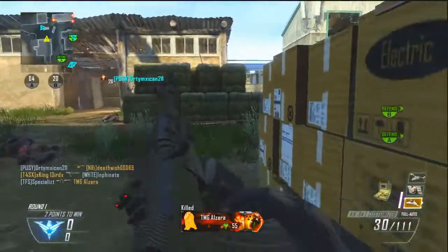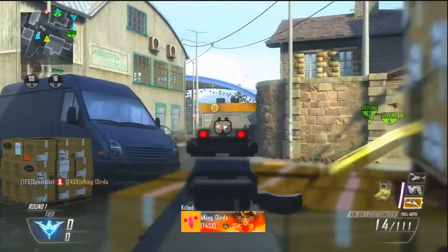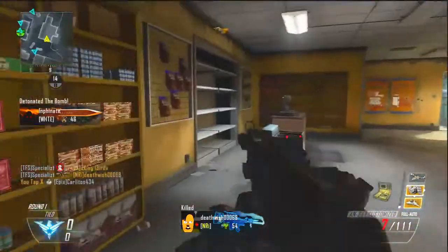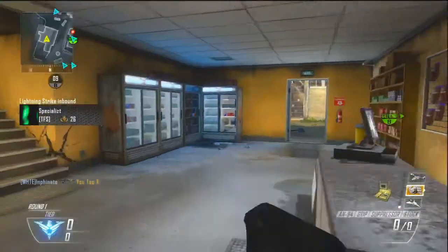Anyway, Map Pack 4 for Call of Duty Black Ops 2 has been announced, and it is going to be called Apocalypse. This map pack is supposed to come out August 27th, so I'm pretty excited. The four maps are Frost, Pod, Takeoff, and Dig.